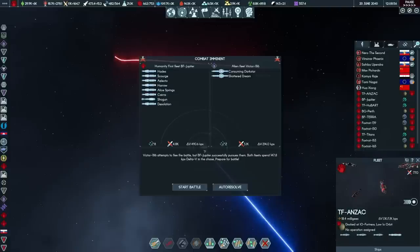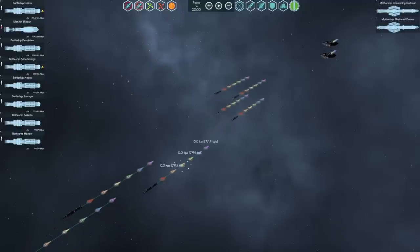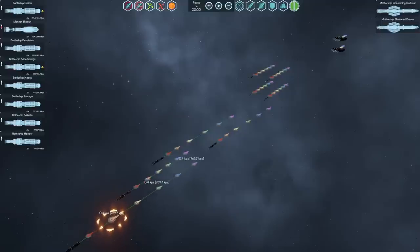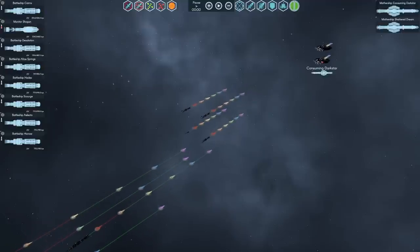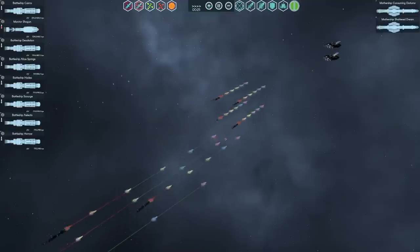We tried it with one mothership; let's now try it with two — and this time we don't have the Drop Bear with us. Consuming Dark Star and Shattered Dream up against basically Battlefleet Jupiter plus the two Cairns-class battleships. Let's engage. My starting formation is messy, as always. I'll arrange it so the rearward ships catch up to the ones in front, then do acceleration burns. The priority target is the Consuming Dark Star. They start facing away from us because this was a pursuit — they tried to run away. We have caught them.